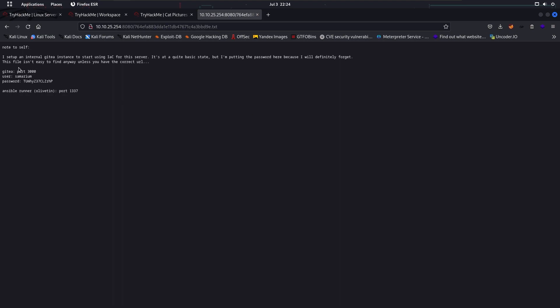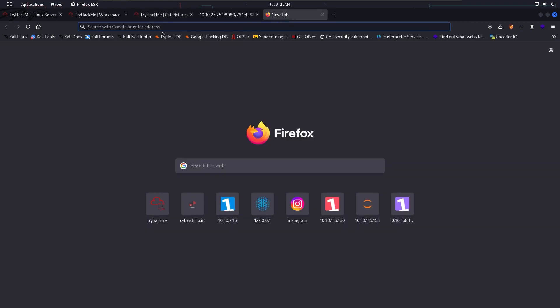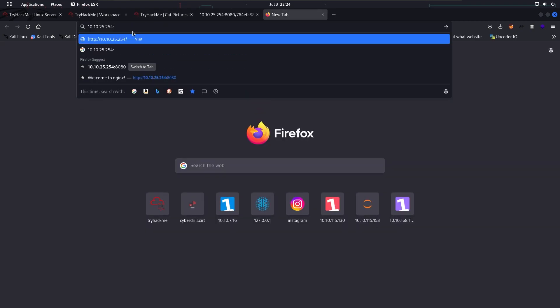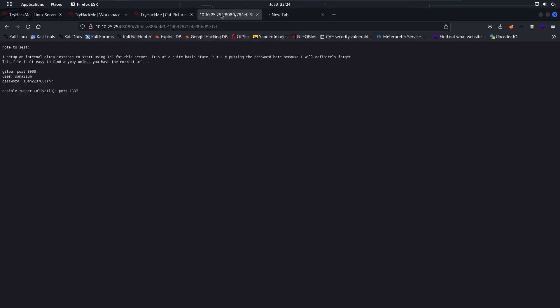There's a note here: 'I set up an internal Gitea instance to start using it for this server.' So there is a Gitea instance running on port 3000. Let's check port 3000.